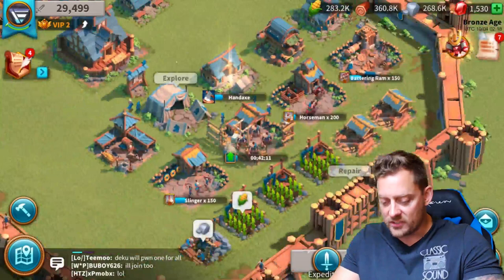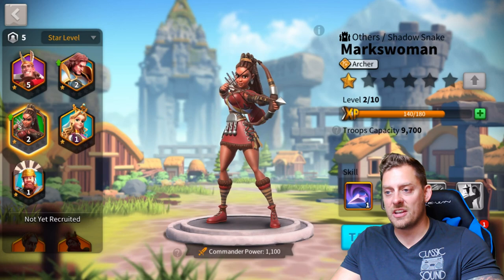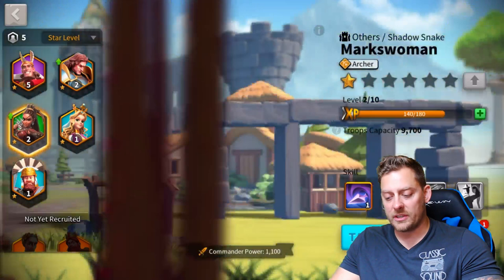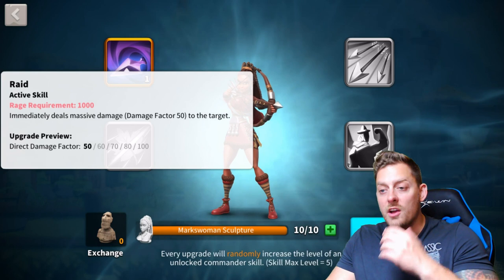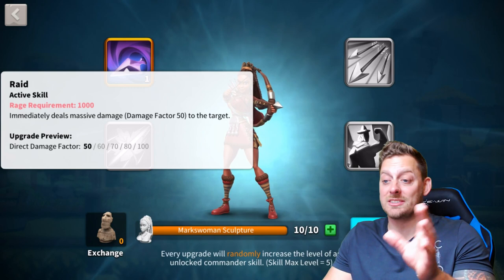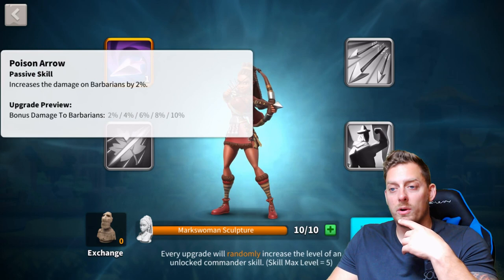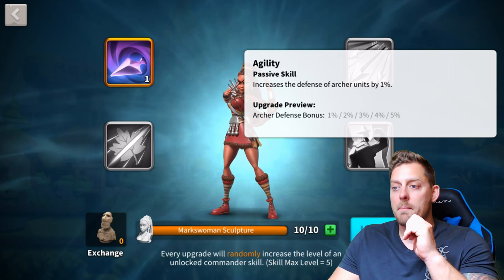We're going to collect right here. My commander — I have Lancelot, the markswoman, and Marius is the new guy we just picked up. So we have some upgrades we can do and the skills themselves. She has the raid as her active skill — requirements 1000, immediately deals massive damage, damage factor 50 to the target. So upgrading will get that damage to 60, 70, 80, and 100. There's also a passive skill that increases attack archer units by 1%, making archers stronger. We have the poison arrow — increases damage against barbarians by 2%. And the agility passive skill increases defensive archer units by 1%. Let's go with this one right here — we're going to upgrade that. Upgrade successful, level 1 to level 2. Let's go.